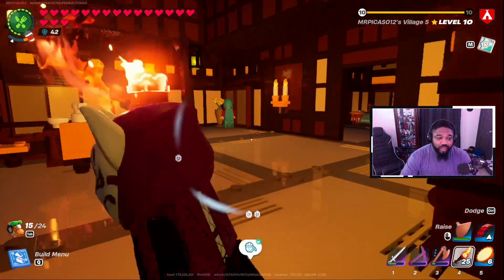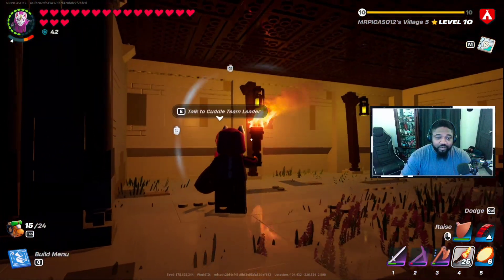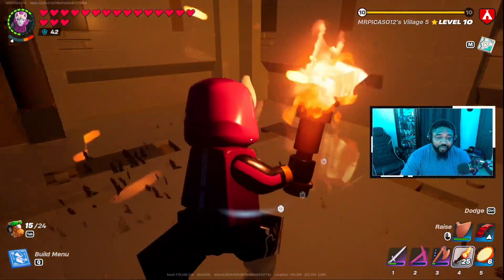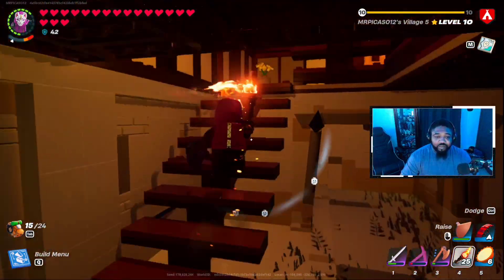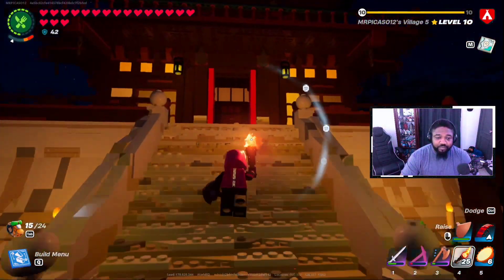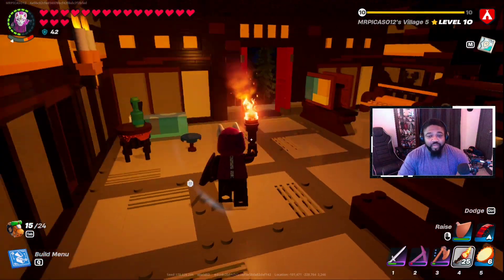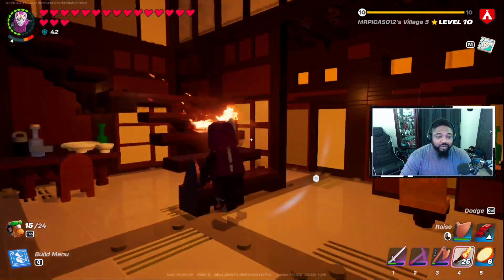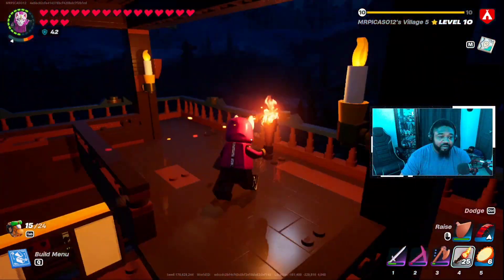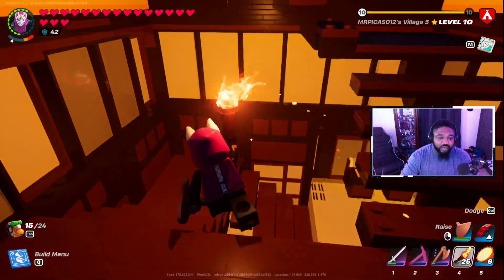We've got the fridge set up. There's a flower pot down in the basement — I haven't done anything with the basement of the villager's house yet. If you have ideas for what to do down there, let me know. Heading over to my own place — I just realized I actually don't have a kitchen here. Nothing useful upstairs either.